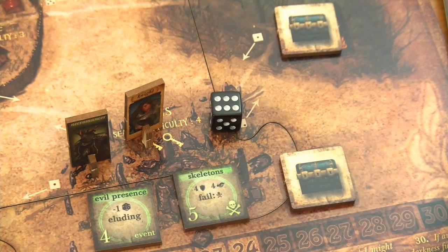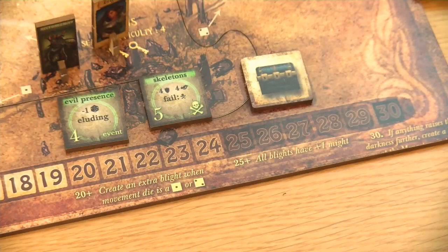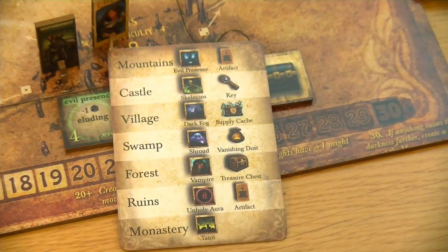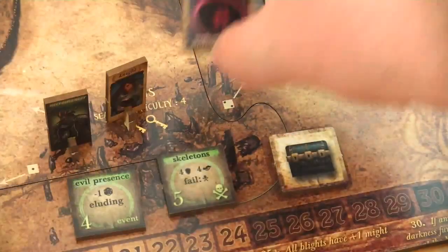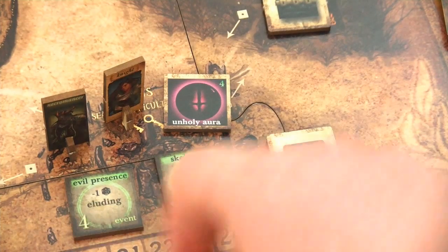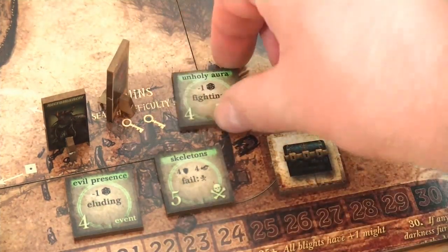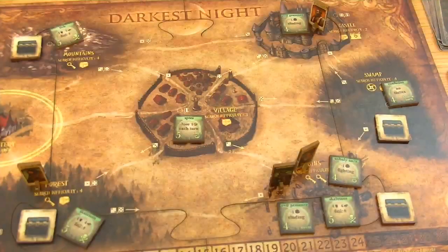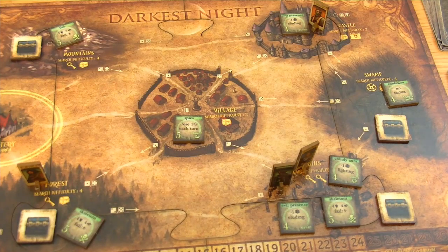So the necromancer stays where he is. Let's see what kind of blight he is going to bring to the ruins. And this time it's an unholy aura - which is a kind of a problem especially in combination with his evil presence. The problem with the unholy aura is it reduces the number of your fighting dice by 1. Definitely not a good situation especially for the knight, but overall it was not really a completely bad turn, so there might be some room left for optimism.